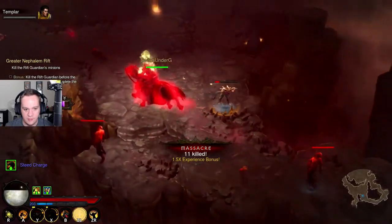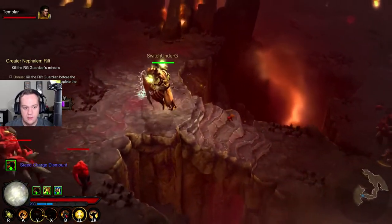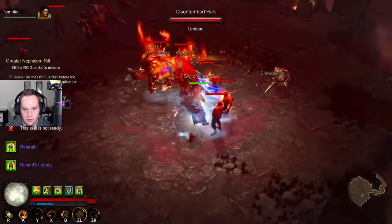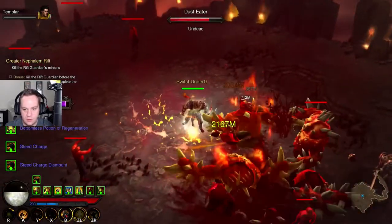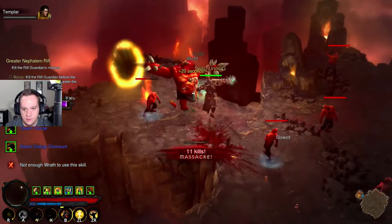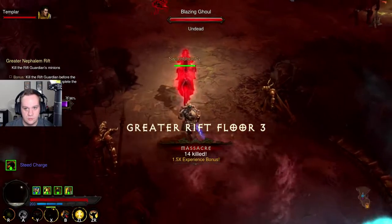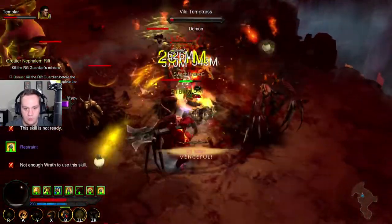Looks like there's a conduit shrine I might have missed. Now we have nothing — our attack speed's too slow. Just because we want some revenge, screw these guys. This is a good one — we almost died there. We need to get out of here. Need to heal a little bit. We have none of our cooldowns, we don't want to get hit. That guy does a lot of damage. Got him.